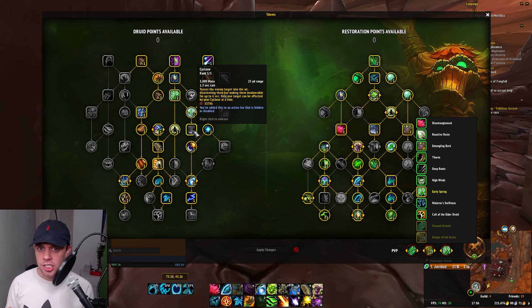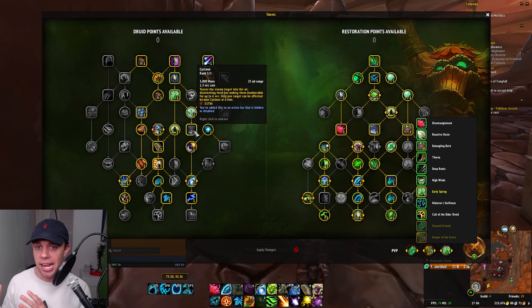And another one I may use is High Winds. Cyclone leaves the target reeling, reducing their damage and healing by 15% for three seconds. Cyclone is this talent over here — you can toss the enemy target into the air, disorienting them, but making them invulnerable for up to six seconds. Only one person can be affected with it at a time.